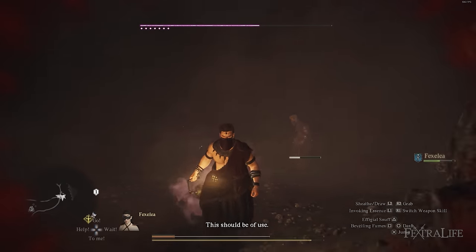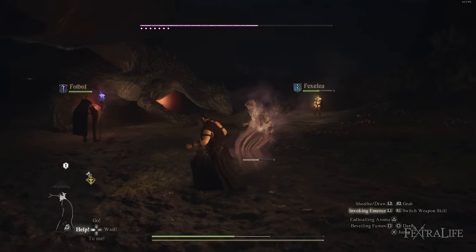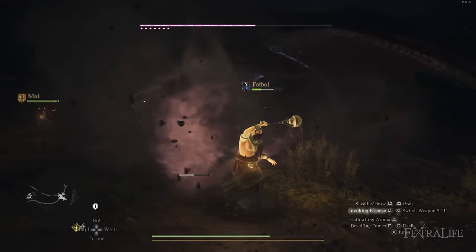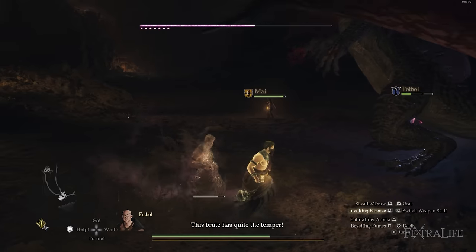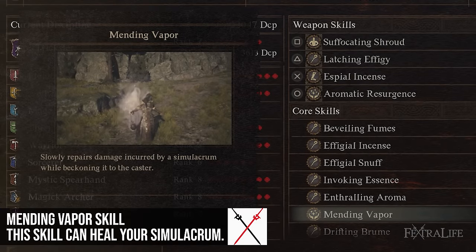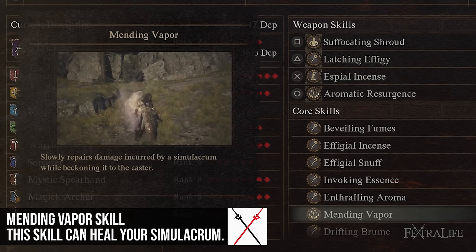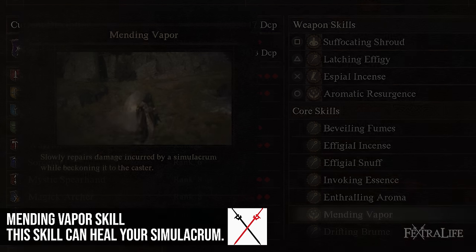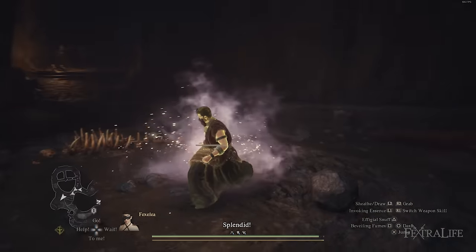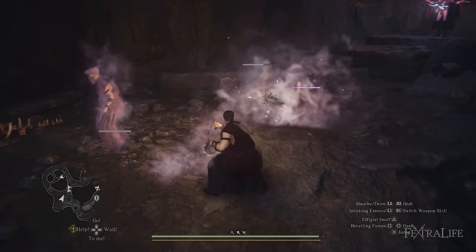By pressing R1 you can move the Simulacrum — maybe you see enemies charging for it mid-attack, you pull it to you quickly, they all miss, and you keep baiting them around. Eventually you'll get Mending Vapors, which heals your Simulacrum as you move it. If you hold R1 and drag it, it continues to heal. You'll need to do this periodically throughout combat to keep the Simulacrum from dying, otherwise you'll have to go through that long recast animation.